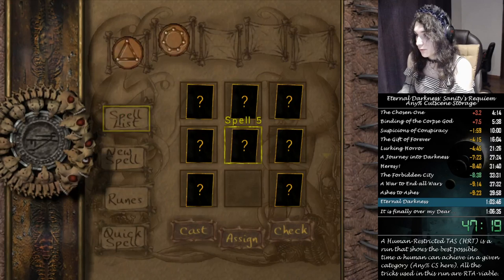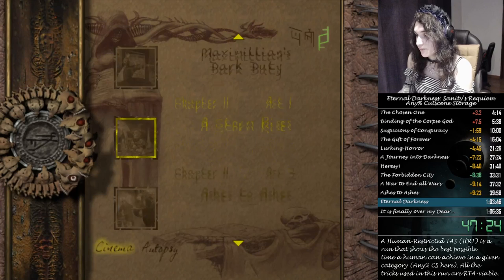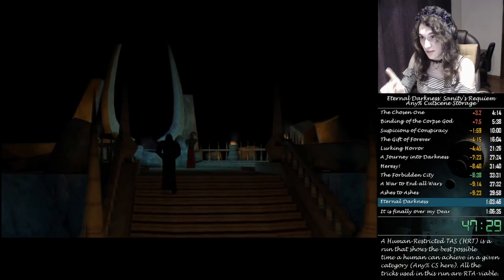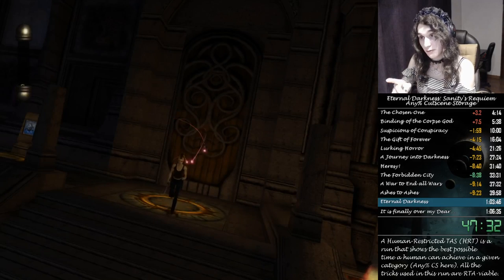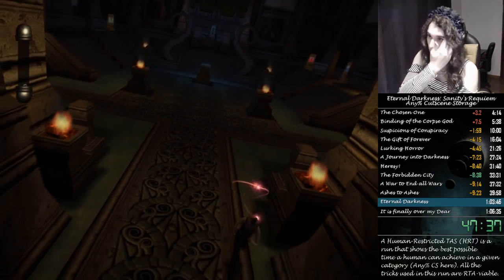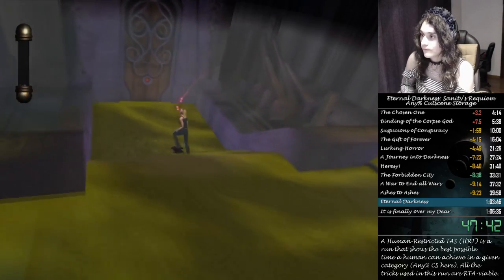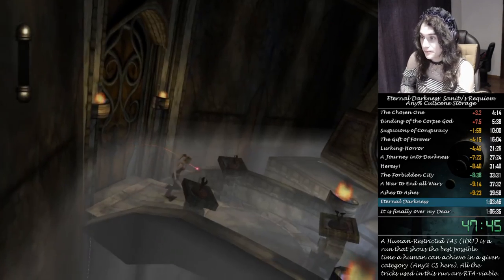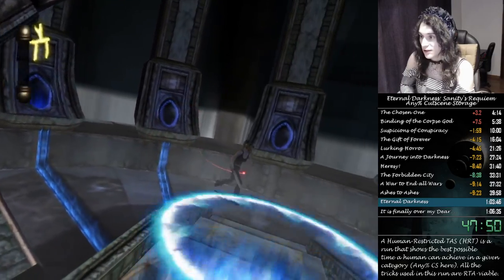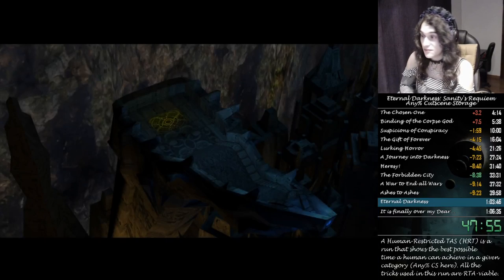Here we can watch a cutscene and use this pause to go for the last assignments. There is not a single extra pause for assignments in this run — there's one extra pause for equipment but that's just a mistake. All the assignments are optimally spaced on the pauses. That pause there is to skip a barrier — to deactivate it — so we have to do it anyway. Now we're going to go to number four, which might be the most important part.